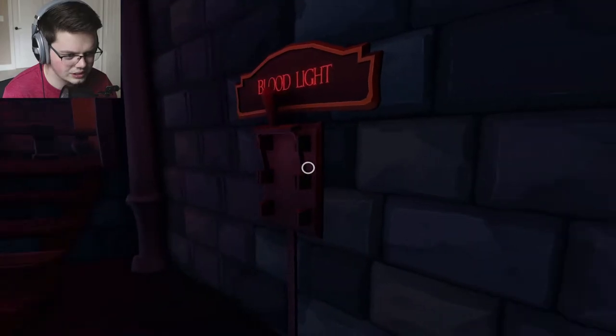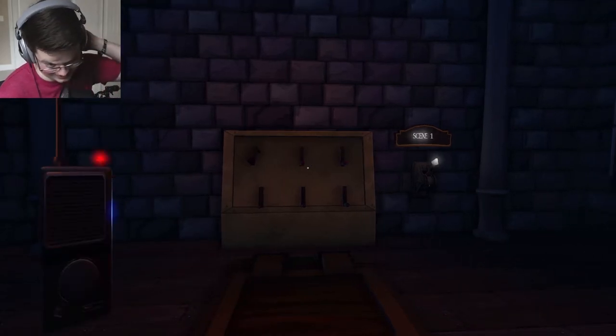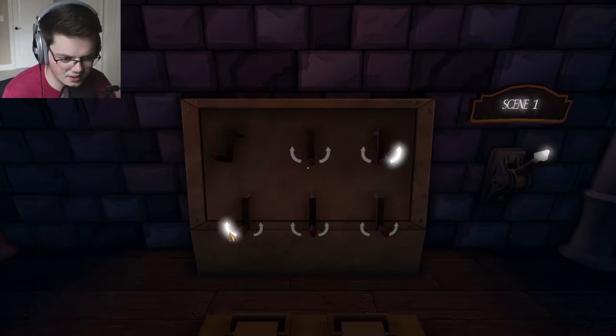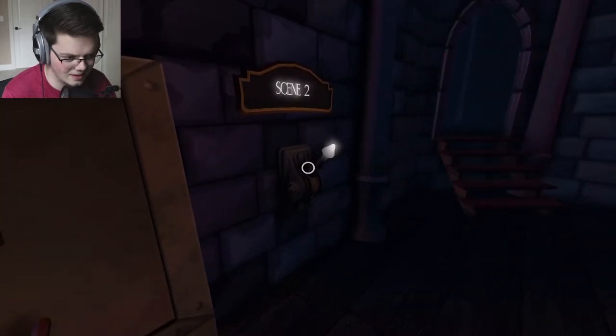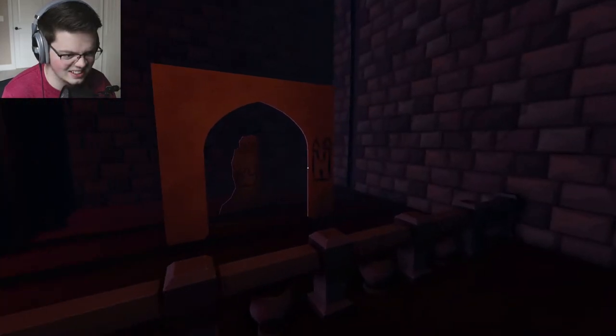I hear the footsteps and I hate it — gives me chills every time. What's the first instruction? Okay: castle, center stage. So we need the people next, right? Correct. Is this the people? That is the queen — move her back please. Okay, I think this is the people. That is the people. Scene one is complete.